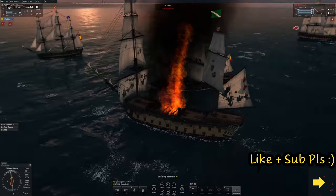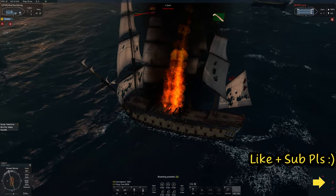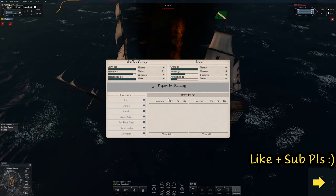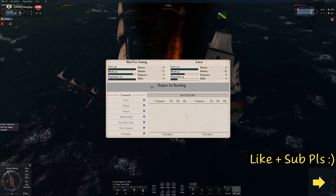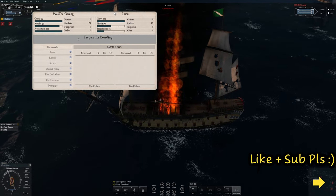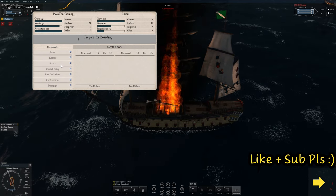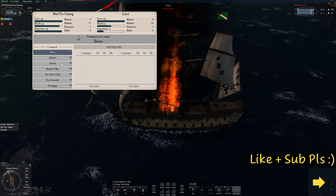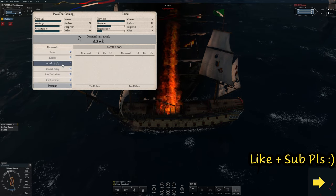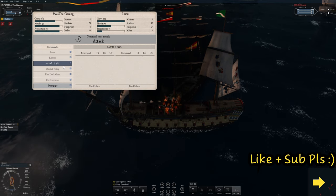I could have exploded here but I thought no, I'll try and capture it. As you can see I've got him in the ship there. Thought I better put the fire out — couldn't have been far off actually exploding on that one. So I'm going to go for an attack straight away, which has revealed that the enemy has done fire deck guns. So I need to abort that.